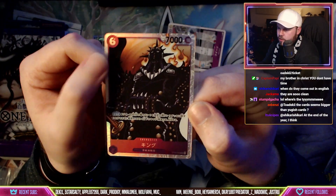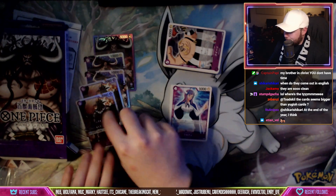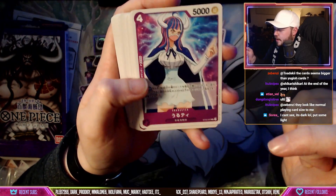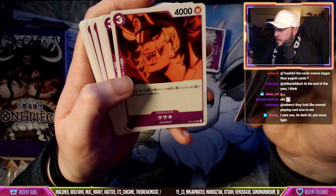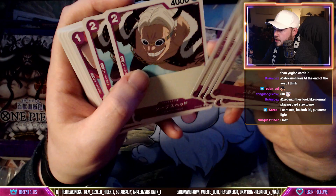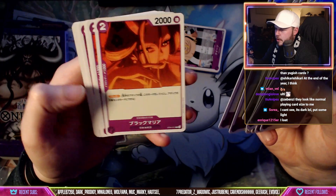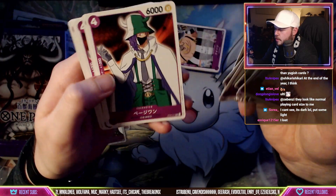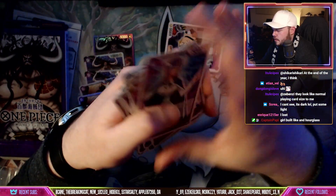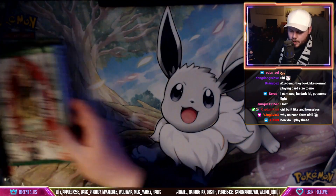She's a six cost, 7000 power — she hits really hard, she's a problem. Shout out to the Ulti simps. Her effect is like: if you play her you can play Page One from your hand or something. Sasaki's okay, just a filler card. Sheep's Head, Gin Rummy, Black Maria — she's a blocker, two drop for 2K blocker. Page One no ability, X Drake no ability. That's Kaido's deck — nothing really too crazy.